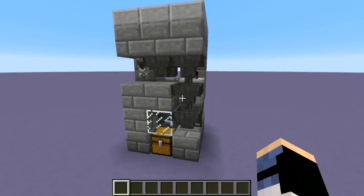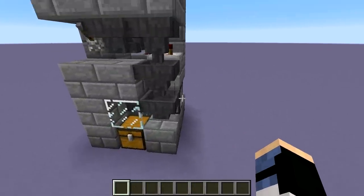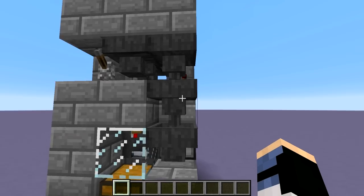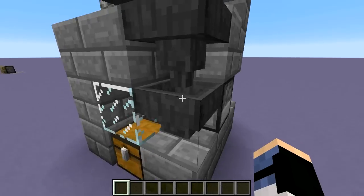All automatic chicken farms work in essentially the same way. You have chickens up here which are providing the eggs, the eggs go through a hopper chain into a dispenser. In this design there's actually a little bit of buffer space, so these hoppers and the dispenser will always be full of eggs in case you need any, and then any more eggs that come through activate a little clock back here and they'll get dispensed out of the dispenser.